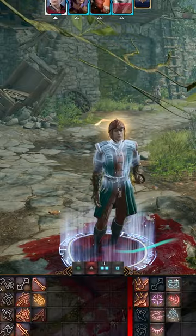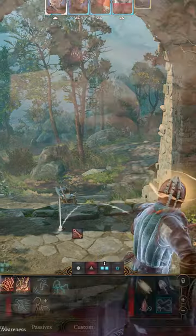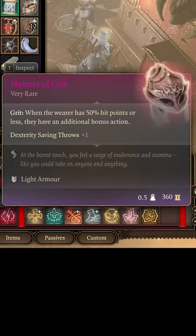For example, Loviatar's Love grants plus 2 to attack rolls and wisdom saving throws when below 30% hit points. Moondrop Pendant lets you no longer provoke attacks of opportunity when below 50% hit points, or best of all, the Helmet of Grit which grants you an extra bonus action when below 50% hit points.